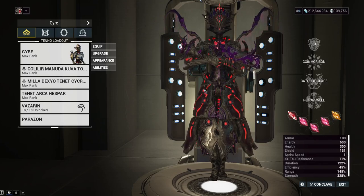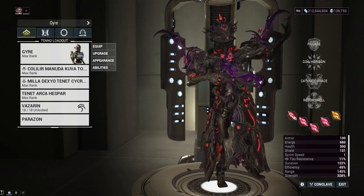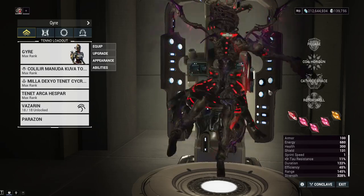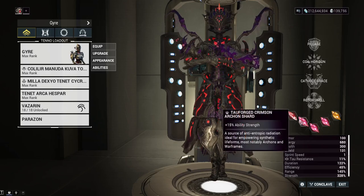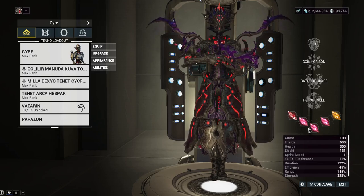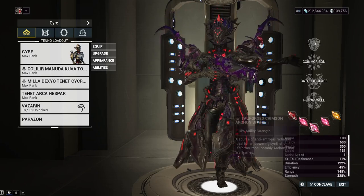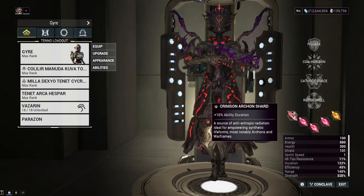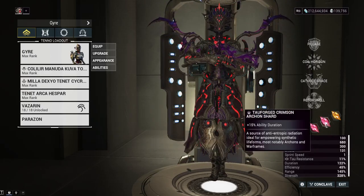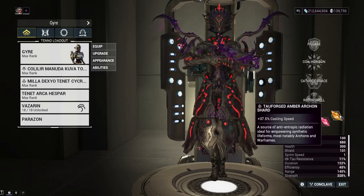This is technically achievable without Archon Tau Shards, but you're going to have less flexibility and less duration. The shards we're using today: two ability strength Tau Shards. The main thing you want from your Tau Shards for this build is 30% power strength. If you have only normal shards, that'll be three red shards; with Tau Shards, that's two red Tau Shards and you have some extra flexibility. Our other slots are going to be for duration and casting speed, as casting speed is quite nice for Pillage. Make sure you get your shield gate back.